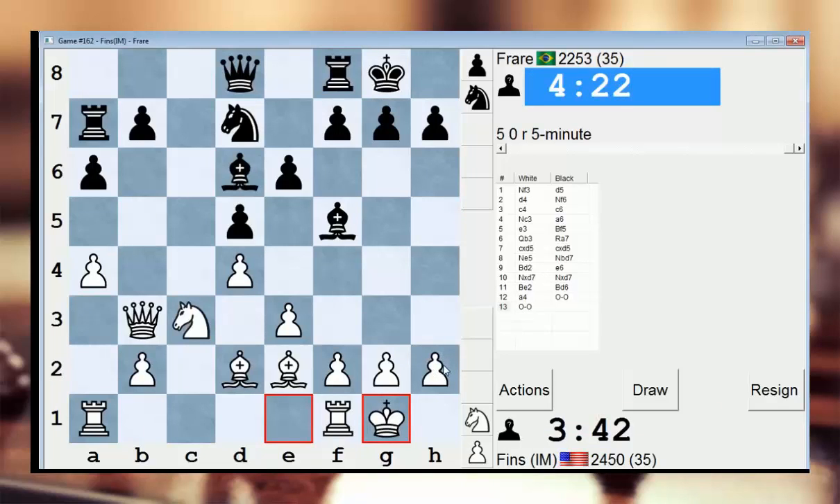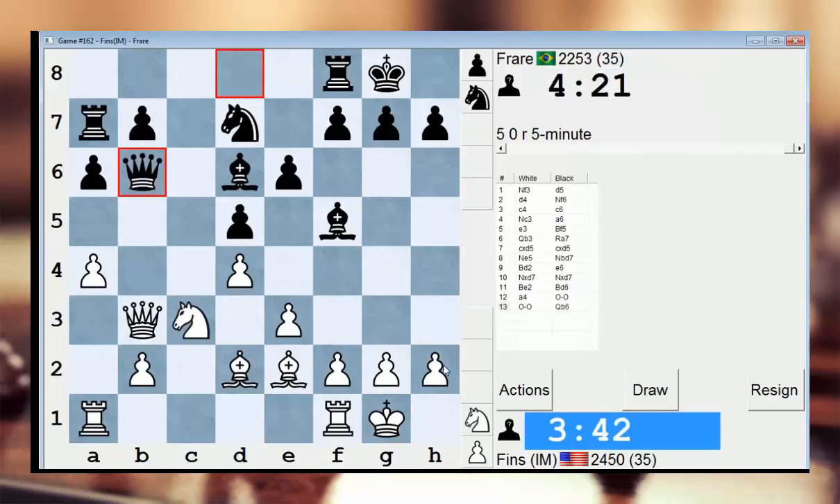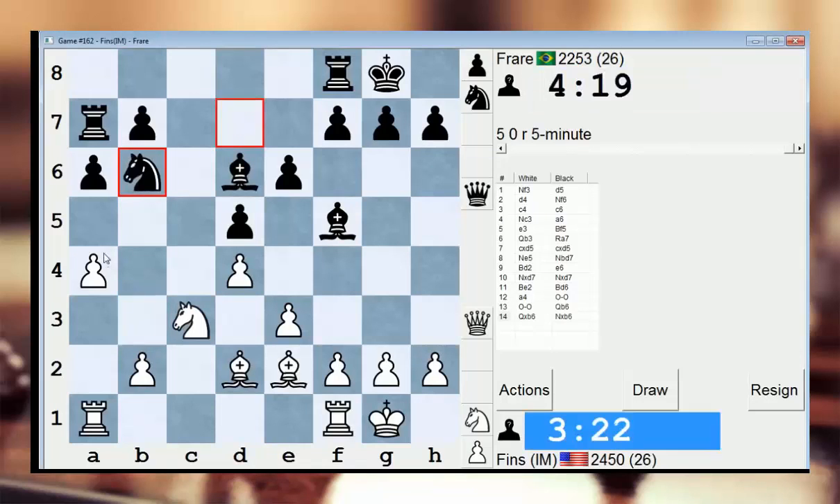There's some vulnerability in my h2 pawn. He could consider more radical stuff like Qh4, but he just opts for Qb6. Now I can avoid the queen trade and play Qa2. I could take and then play a5, but allow Nc4. It's probably not a bad option — let's go with that, because I think that leads to a pretty easy position to play.